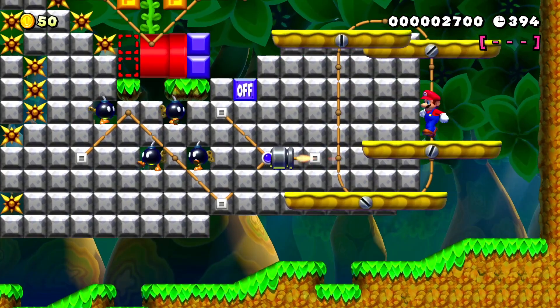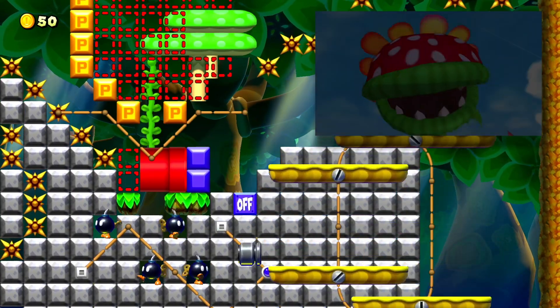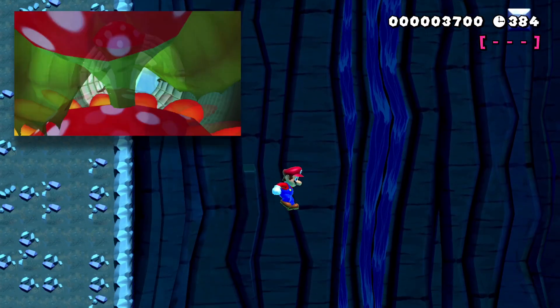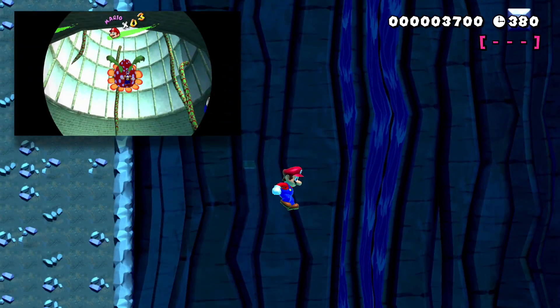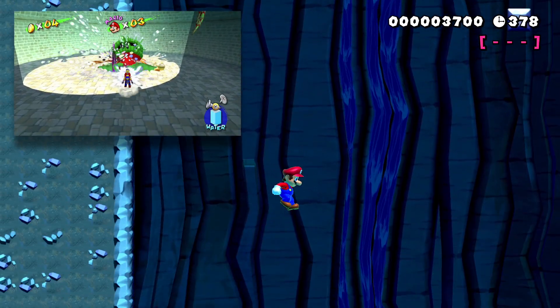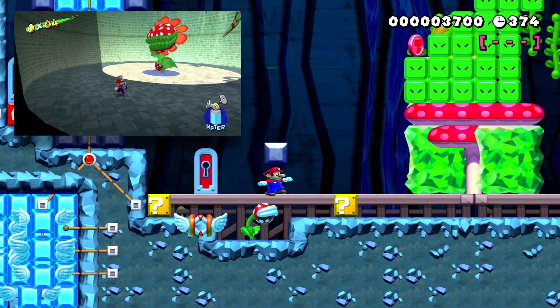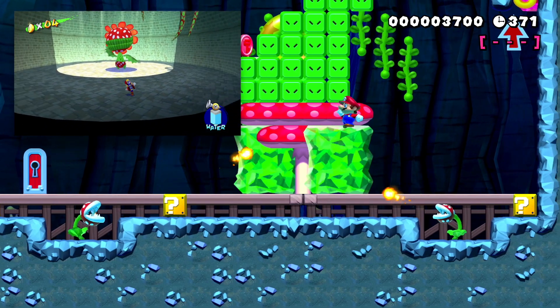Next up we climb the giant windmill and we see Petey at the top. Once we enter, we fall all the way down to the bottom of the windmill, just like Mario Sunshine. To defeat Petey, you collect the red coins all over its body and then you get to watch all the water go into its mouth, which is actually pretty cool.